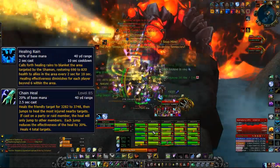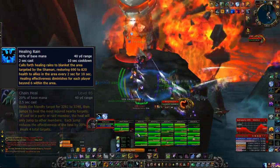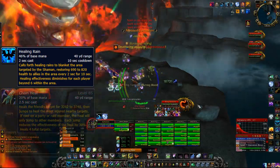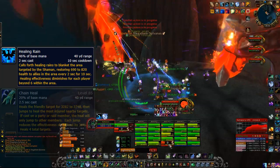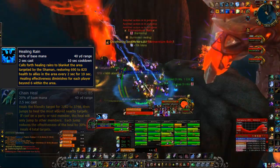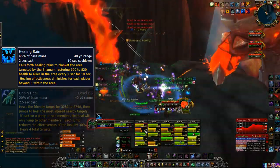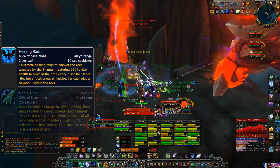Next up are our AoE healing spells: Chain Heal and Healing Rain. Healing Rain is a spell you put on the floor — you've probably seen it cast throughout this video. It heals people for a certain amount every 2 seconds. The amount depends on how many people are standing within it, but generally it heals the entire group inside for about 16,000 every 2 seconds. This lasts 10 seconds and costs 10,000 mana — about 16 healing per 1 mana, which is pretty efficient. However, Healing Rain has a very high overhealing chance, so you've got to make sure you're only using it when a group of people are on lower health.